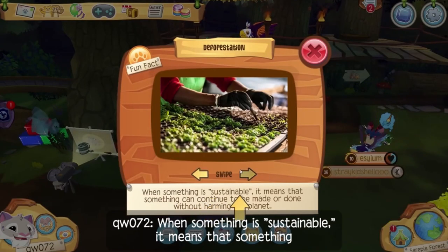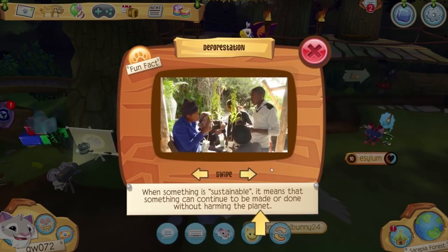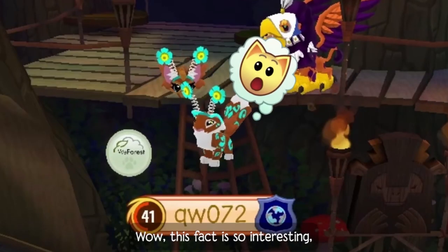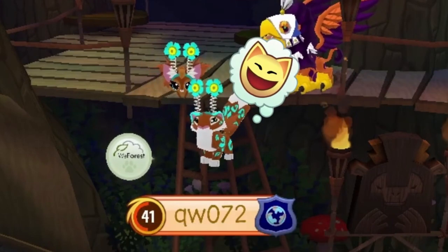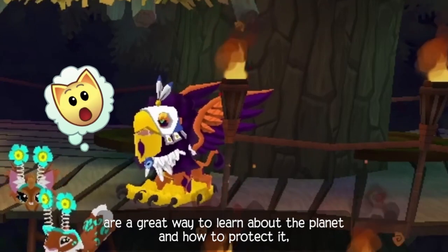When something is sustainable, it means that something can continue to be made or done without harming the planet. This fact is so interesting — I'm learning tons about the environment. Yeah, all the facts around Jamar are a great way to learn about the planet and how to protect it.